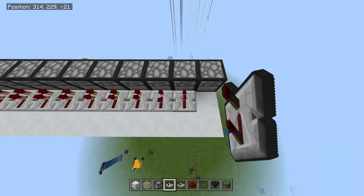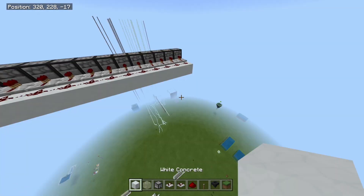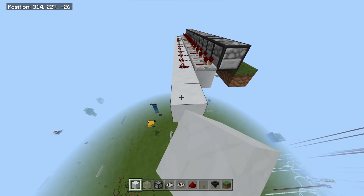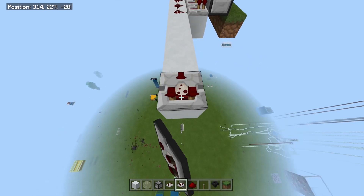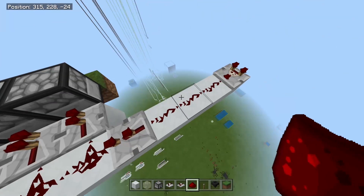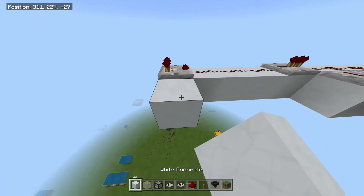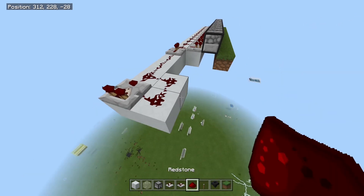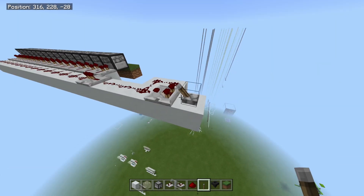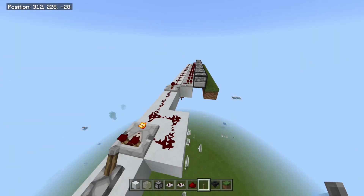Grab your repeaters and put them into the back of the dispensers all along the line. Then bring redstone dust all the way across. Next, take your block of choice and come five blocks off the back. Put a comparator on the end, then a redstone repeater, and join them together with redstone dust. Take two blocks on the side, link them up with redstone dust, add one more block with a lever, set the comparator to subtract, and you've got yourself a clock.